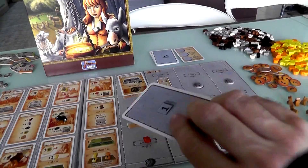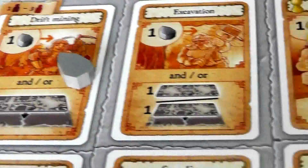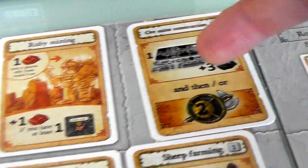Agricola fans know this — a new action becomes available: sheep farming is now a possibility. Before we start placing workers again, we refill. Every place with a little arrow means we refill. I put a stone here, a stone here, another food — food starts building up on this space, making it more and more attractive. Rubies would build up too, but they don't enter the game in a two-player game until the third round. Three more wood comes out here. One more ore comes out. A sheep — the first sheep of the game starts to accumulate.